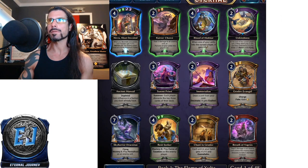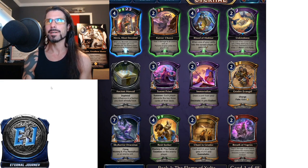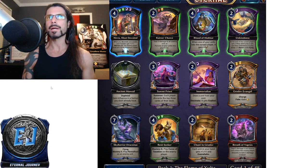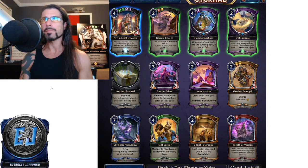We have our pack one pick one for the Flame of Xulta. I actually screenshotted this one because it was a doozy — kind of a difficult one. Starting off with the rare, we have Anivia Most Devoted — she's a 4/4 Paladin at rare for four Justice Justice Shadow Shadow. When you decimate your power, your Paladins get plus one plus one. Mastery 20: the enemy player loses all their maximum power. Pretty much a game-ender, though if she does 20 damage you're probably already winning.